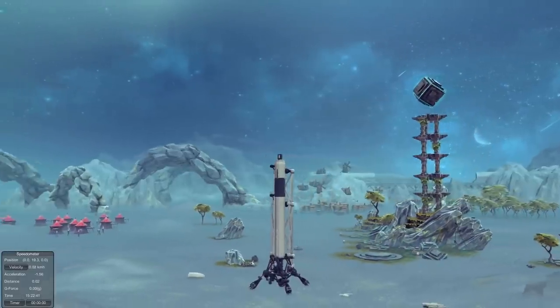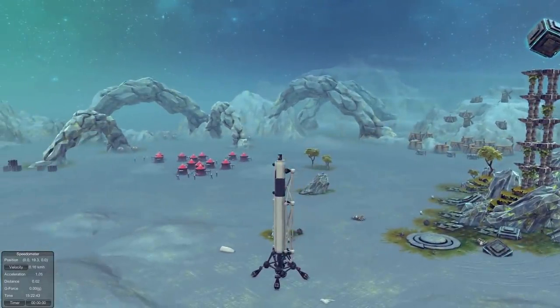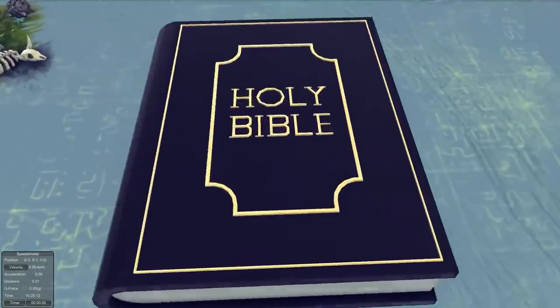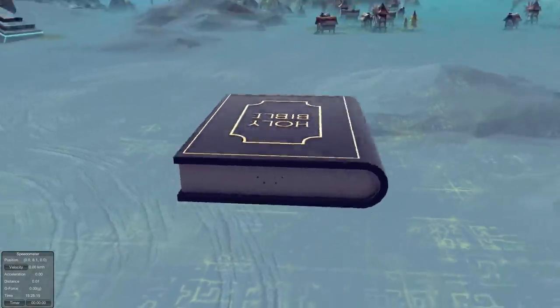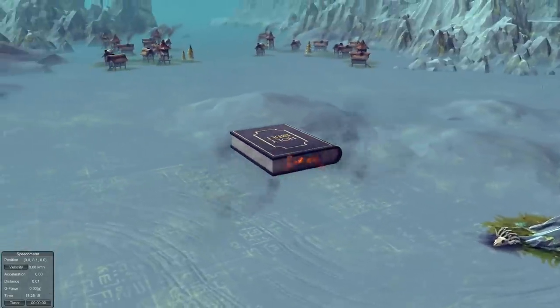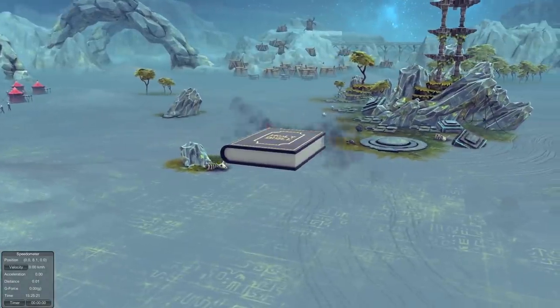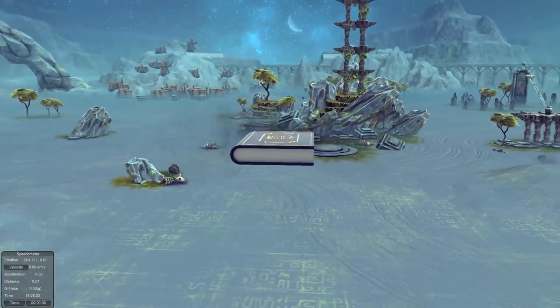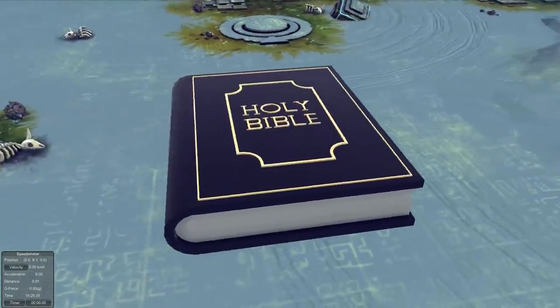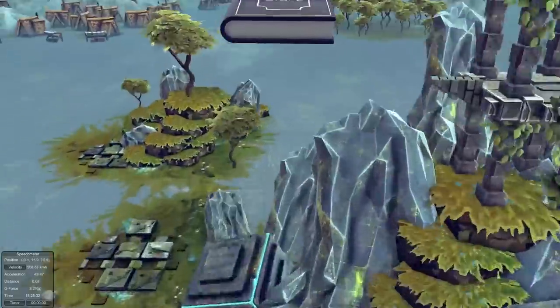SpaceX Falcon 1 — really impressive rocket in Besiege. And from science to religion, we have the Holy Bible. Yes, this is indeed a holy Bible and it's also weaponized, which is pretty freaking amazing. Look at that — it's like a minigun. And surprise surprise, it actually flies as well. Besiege creators just think of everything.